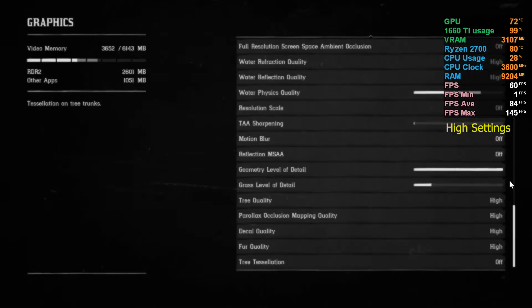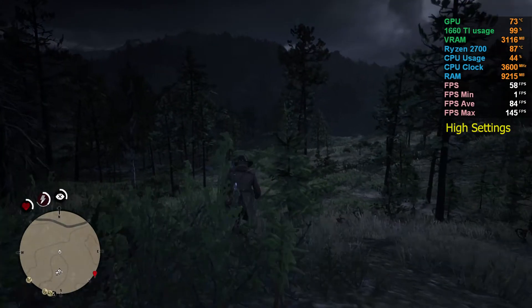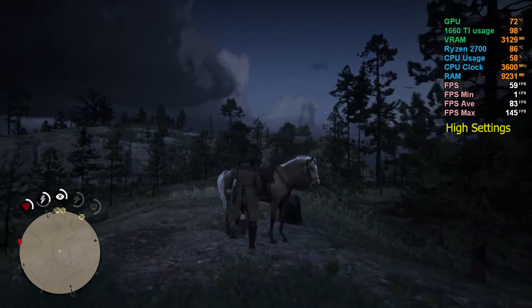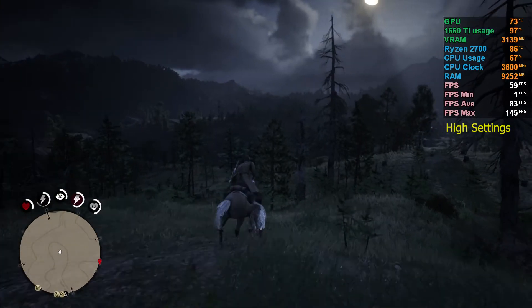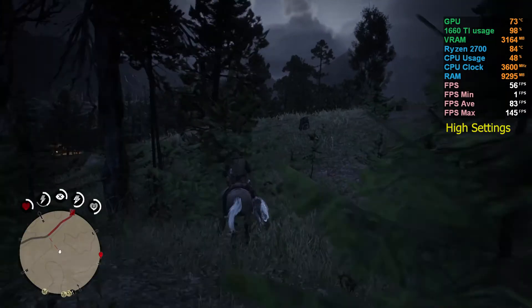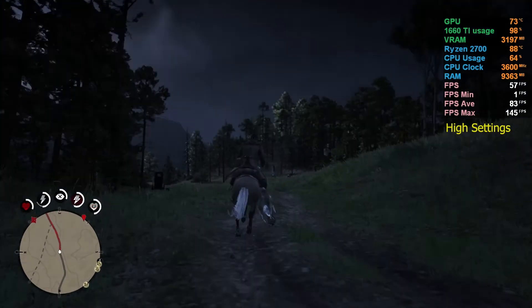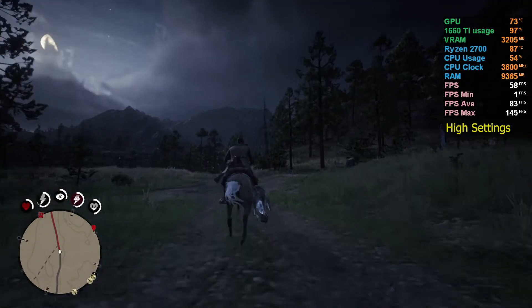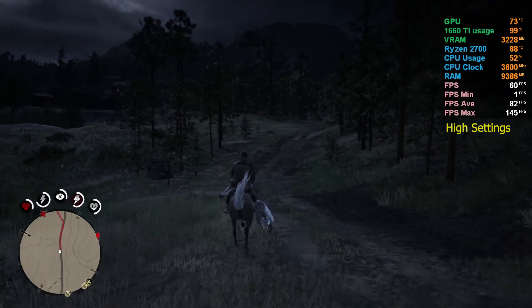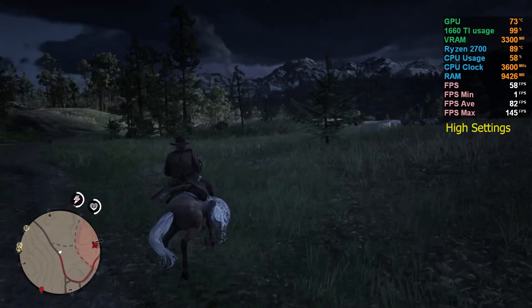Applying the changes at high settings. This game looks really good at high settings. We're hovering at around 60 to 61 FPS, dropping into the mid-50s to 60 FPS range. It's night time here but rendering a pretty nice sky. Hovering around mid-50s to 60 FPS — still playable at high settings.